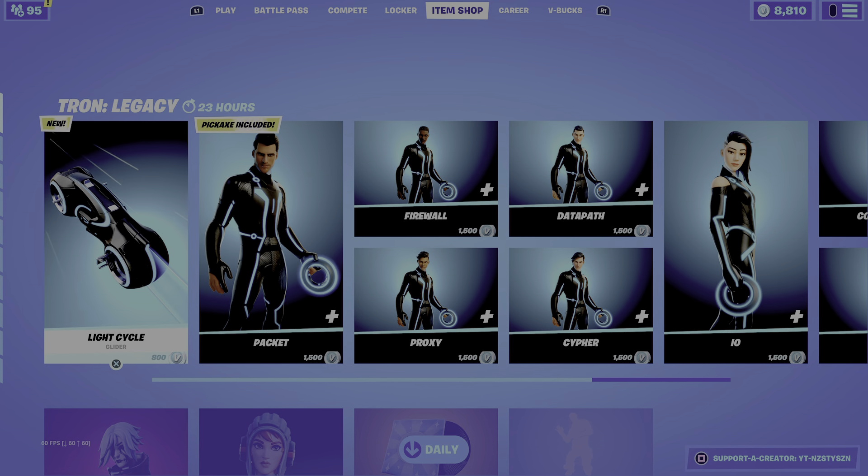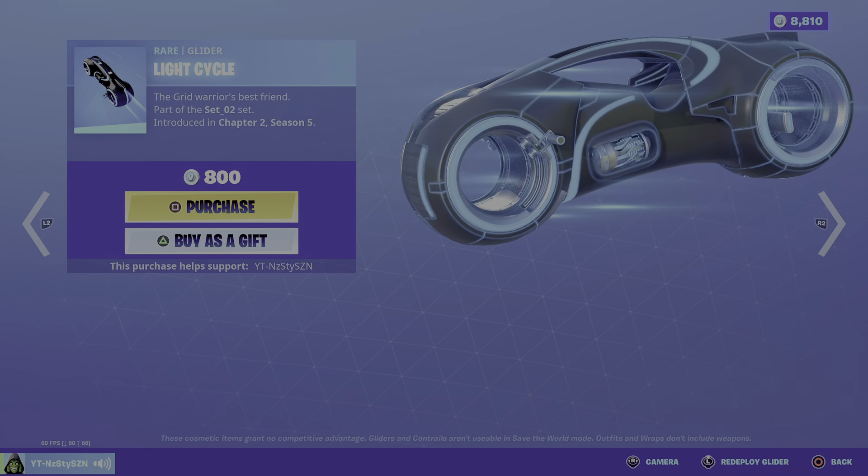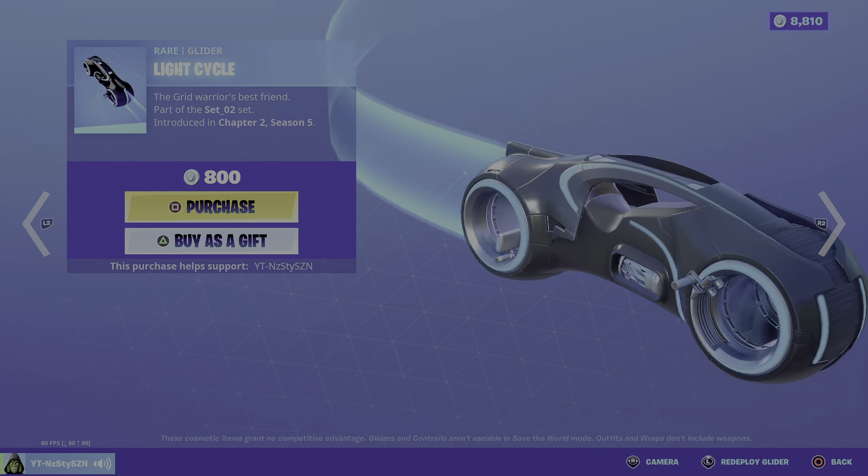I'm back with a brand new item shop. We've got some new skins in the shop — these are from the film Tron, the Tron Legacy set. We've got the glider, which is the bike from the film, at 800. We've got the males; there are 5 males and 5 females. The females are looking kinda clean — they've got 2 selectable styles, with or without the helmet.